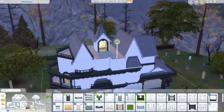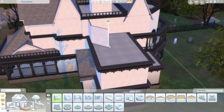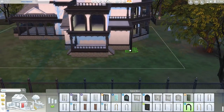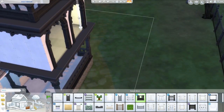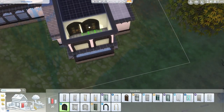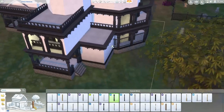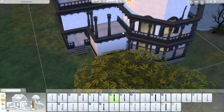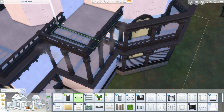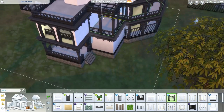I used probably four reference images while building this — I looked on Google Images for haunted houses and old Victorian houses, picked out several that I liked, and had them all open next to my game window, taking bits of inspiration from each. It's not a copy of any builds but it definitely has aspects of several of them, and then a lot of just whatever is in my imagination.